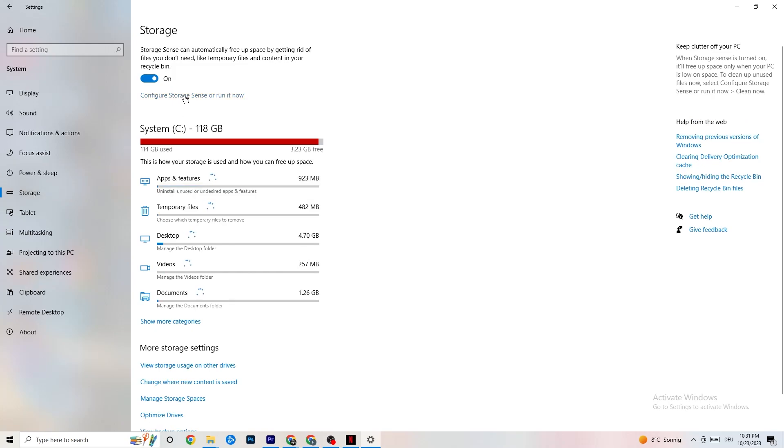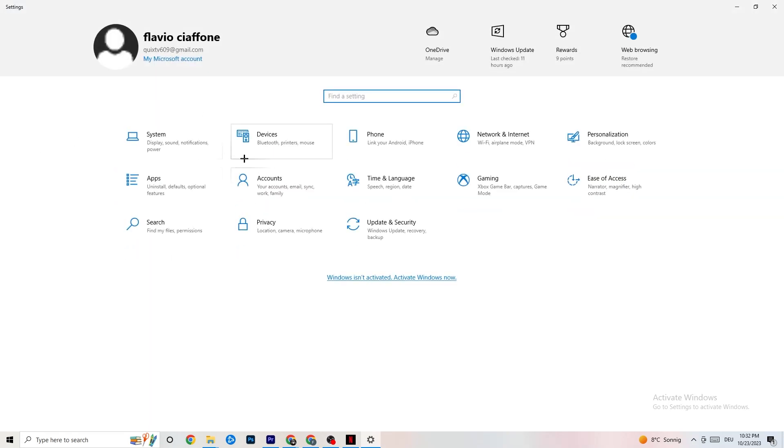Next, go to 'Storage' and click 'Configure Storage Sense.' Copy these settings: every week, 14 days, 60 days. Then click 'Clean now.' This helps your PC remove temporary files that aren't being used, which reduces load on your system. I won't click it now as it takes a while, but make sure you do it.